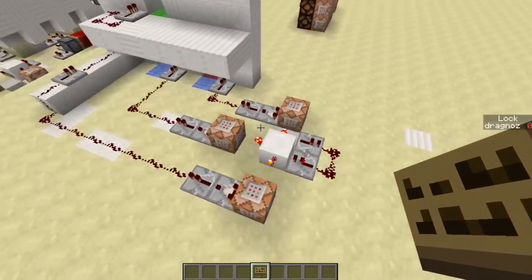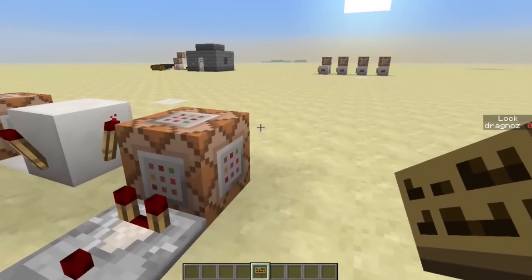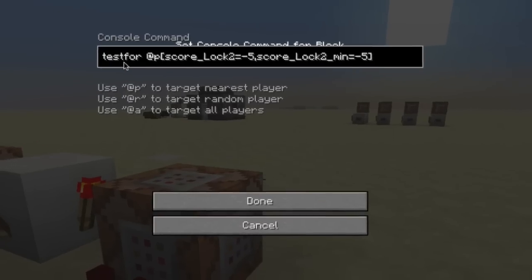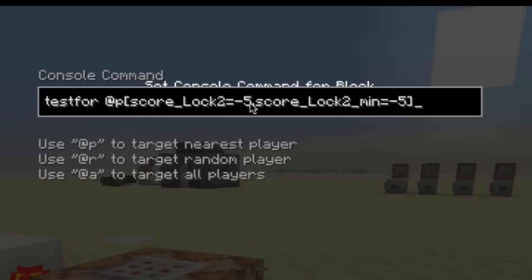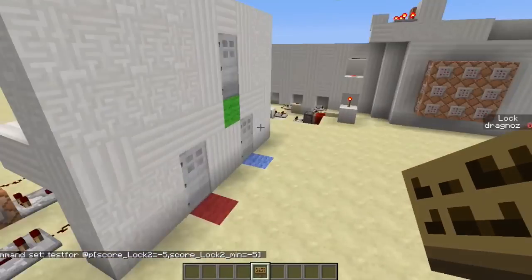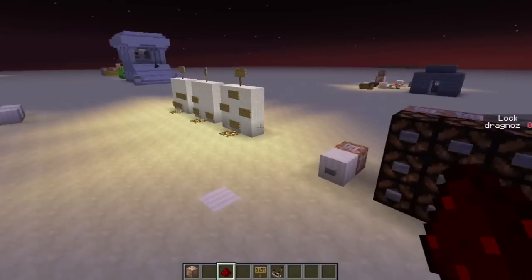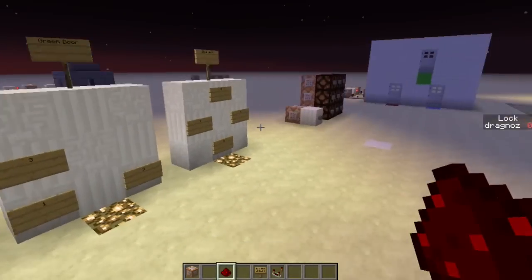So you'll see this is the receiver — it's just testfor. Literally, it's just a testfor that the score on this one is minus 5. So each door has its own score that it tests for. Over here are my codes.